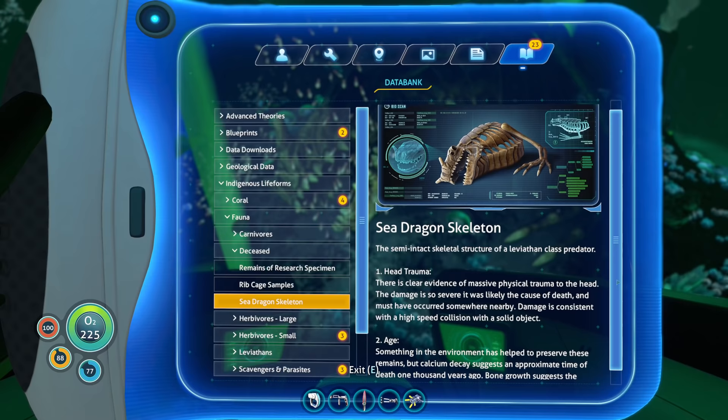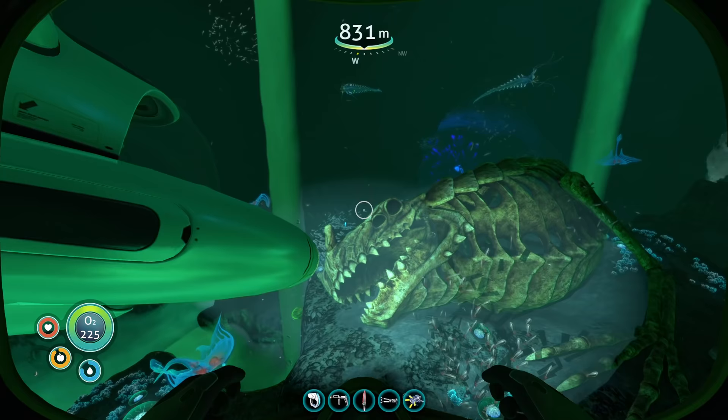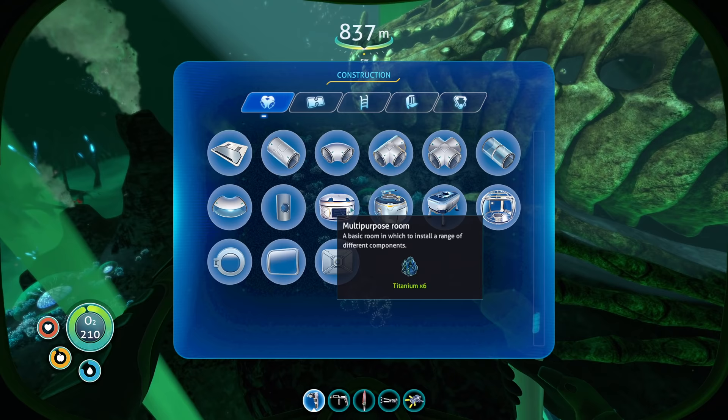The damage is so severe, it was likely the cause of death and must have occurred somewhere nearby — because it died here, it must have died soon after it got hit. Damage is consistent with a high-speed collision with a solid object. Hitting into the alien facility? It's really sad because the mom died because of that and then the kid is permanently sterilized inside the facility.